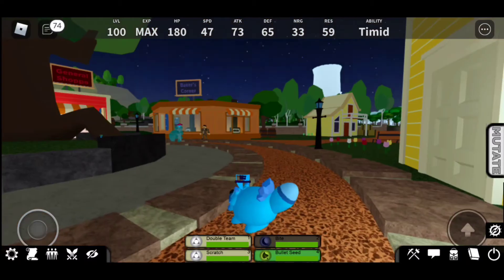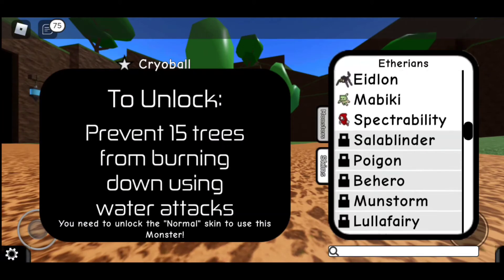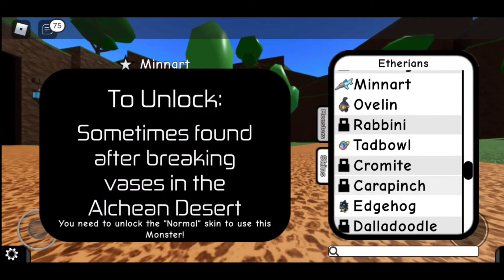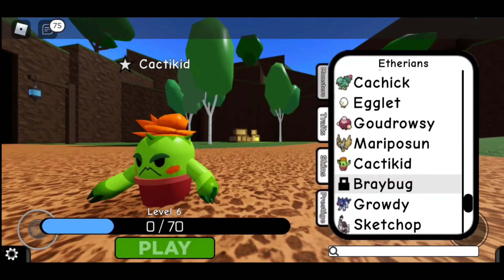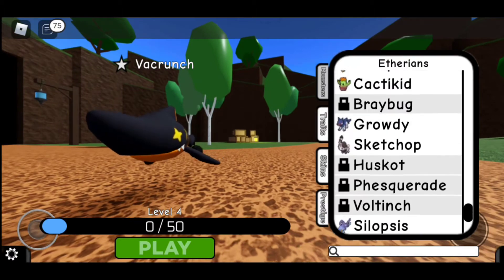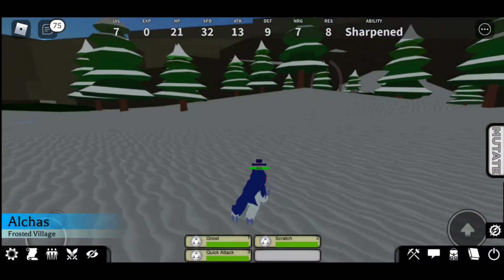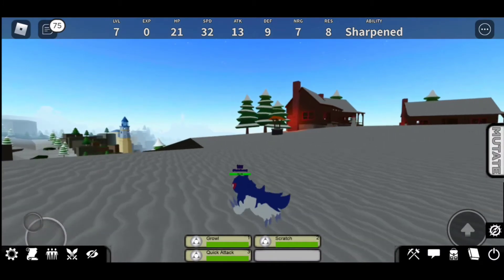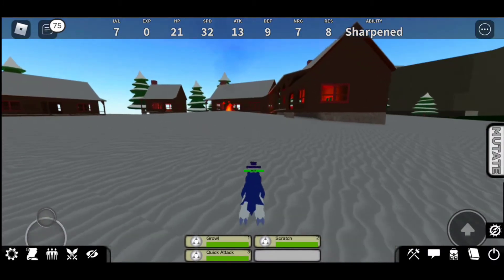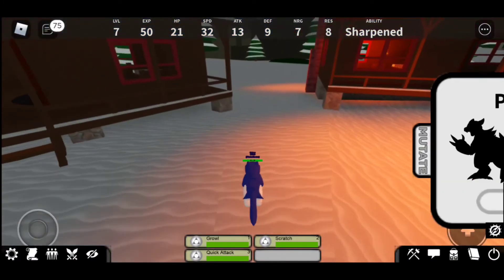Now we have those, we can go all the way back to the start. I just got Groutly — we could try him. He spawns in the ice area. Whoa, this is different. Pole Laden, level 45.